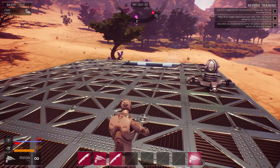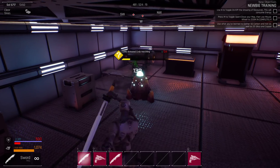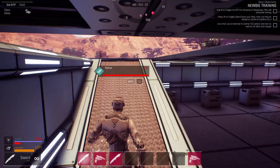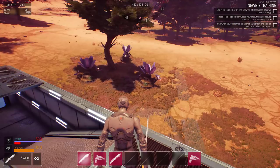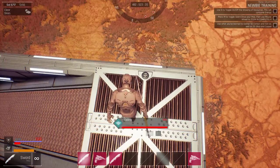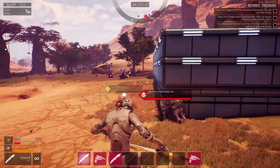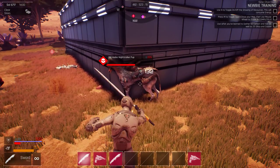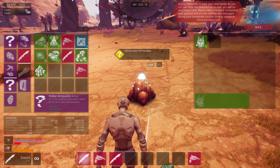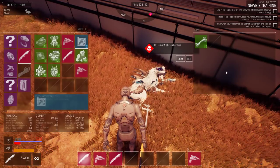That crab went into my base! The turret is shooting the heck out of it. As far as turrets go, I did get one online — so I suppose that's an accomplishment of some type. Let's get the bone resource and go back in and see what else we can craft.